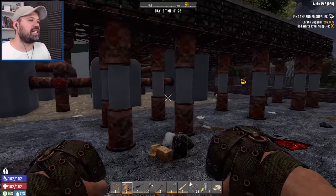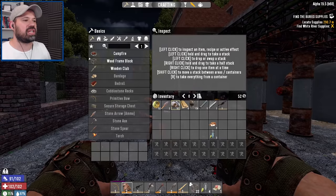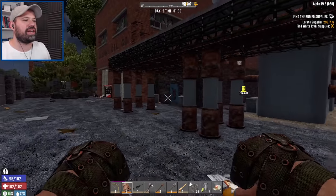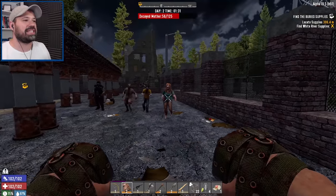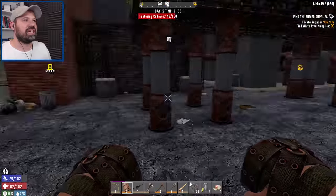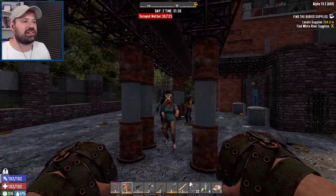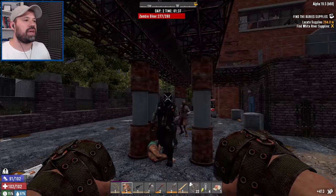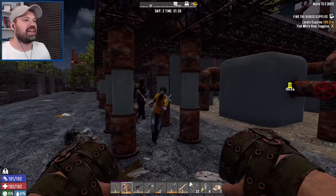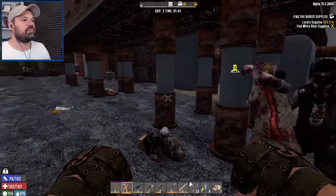It took a while to get set up but we finally have managed to sort ourselves out. We're making some yucca juice. Let's go and have a rumble going on at night in our base - the land claim block is placed. We're only going for the face. I can already see how this is going to become very tricky - they're only walking so it seems manageable, but when you get loads of these guys it's intense. At least we're getting some night action as long as we can keep in front of them.